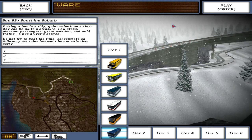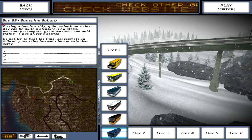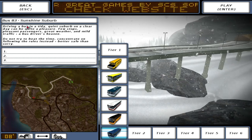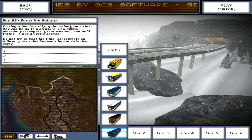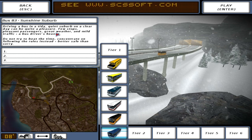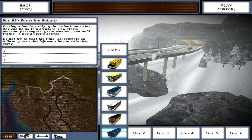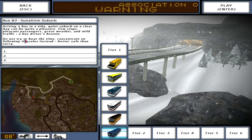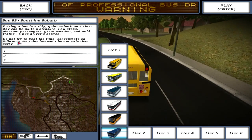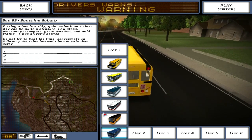Don't worry, I will be back to Farming Simulator tomorrow. So anyway, this is bus 83, Sunshine Suburb. Driving your bus in a tidy, quiet suburb on a clear day can be quite pleasant. Few stops, pleasant passengers, great weather and mild traffic - a bus driver's heaven. Do not try to beat the time, concentrate on following the rules instead. Better safe than sorry - that is true.